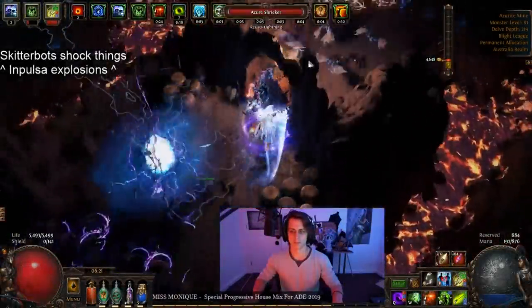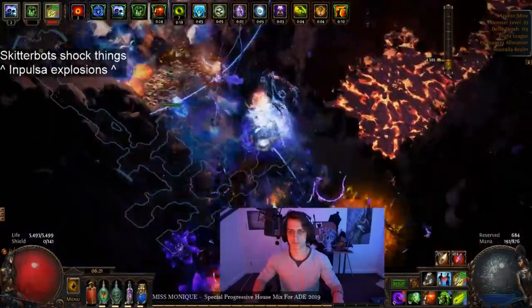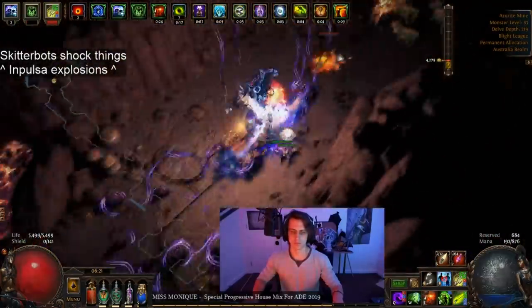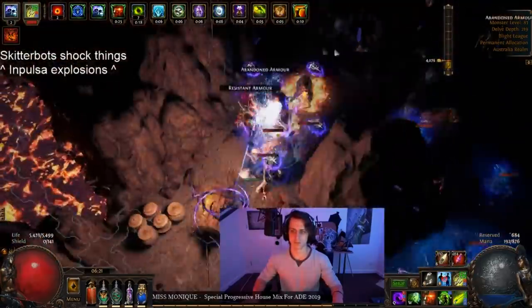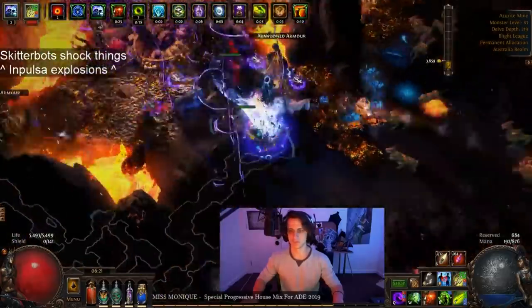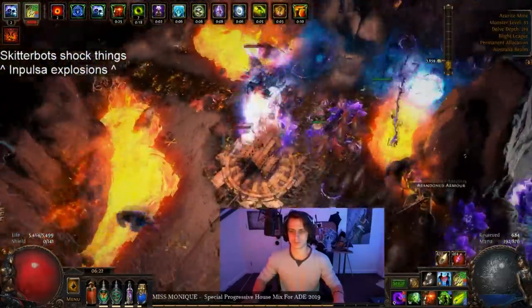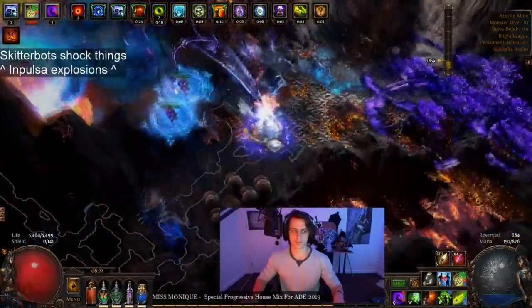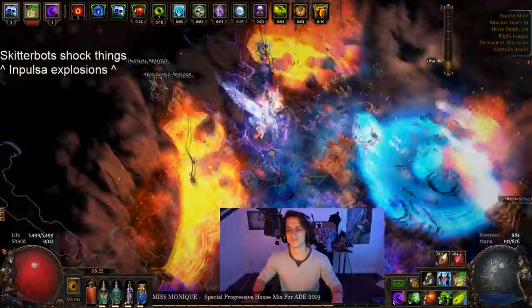Hey guys, it's Mather here once again showing off a build that I haven't really touched since it first came out, and that is Toxic Rain. When it first came out with Scourge Arrow at the same time, I made a Pathfinder that tried to specialize in both the damage over time and the poison effect for Toxic Rain, and it kind of just felt like it didn't specialize in either and the damage really did drop off in the endgame.